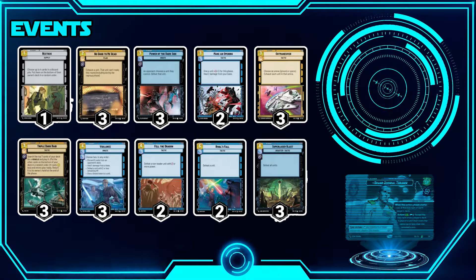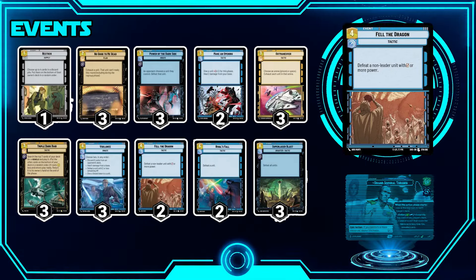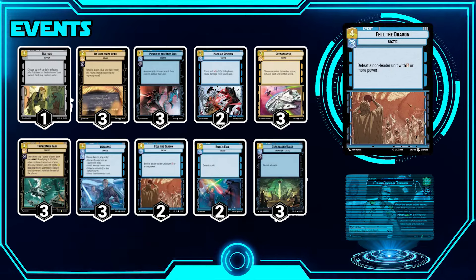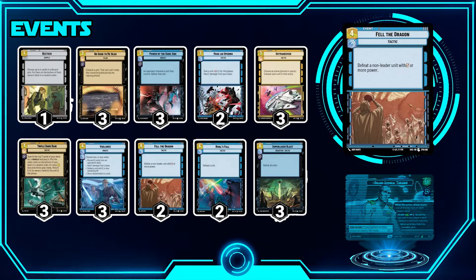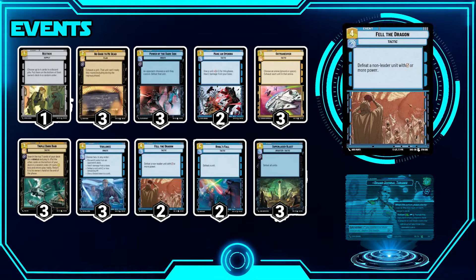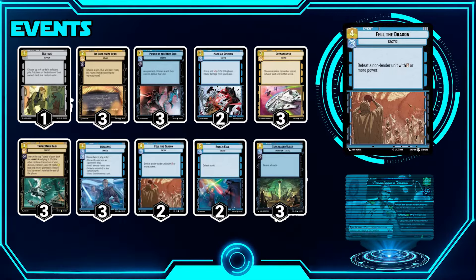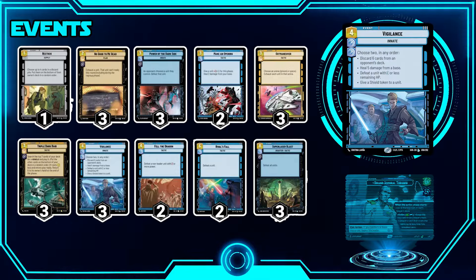I decided to go Fell the Dragon over Takedown in the main board because the things you're most worried about are cards hitting your base for a lot of damage — Crate Dragons, Relentless. If they come out, you can play Fell the Dragon to get rid of them. I do play Takedown in the sideboard for decks that require it more, but for the most part the things that scare this deck are large attacking units with high power, so Fell the Dragon over Rivals Fall is the better choice on a Crate Dragon.